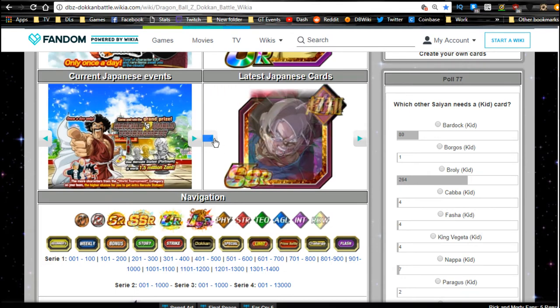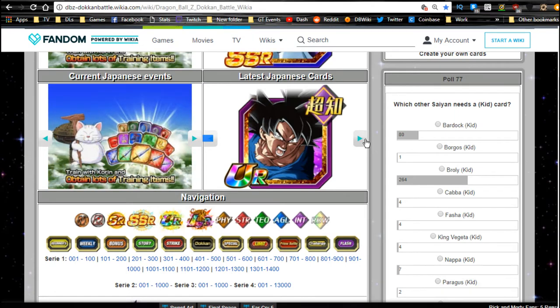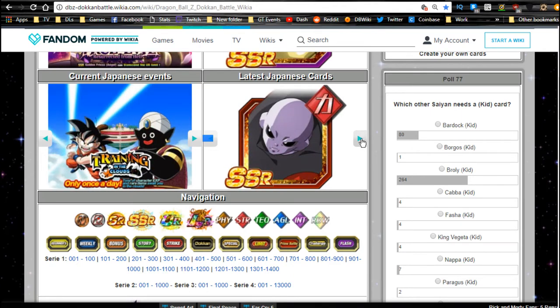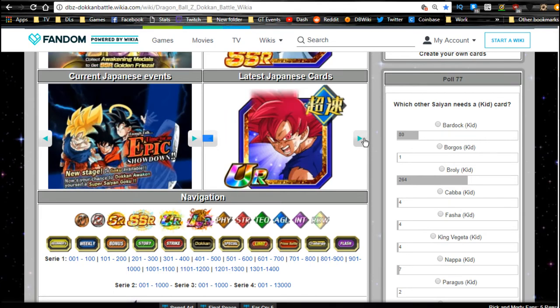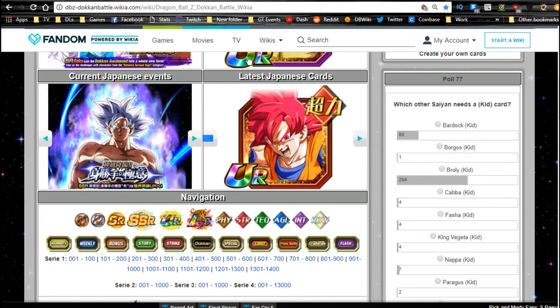The Goku Blue and Ultra Instinct Goku are not currently available on dokkanbattlebuilder.com, so once they are I'll do reviews for you guys. All they really do is get a better passive skill, better leader skill, and they all get Fierce Battle added — that's usually what happens with a Dokkan Awakening. I do feature at least the Goku Blue or the agility Godku card in this guide because he is part of the Universe Survival Saga.